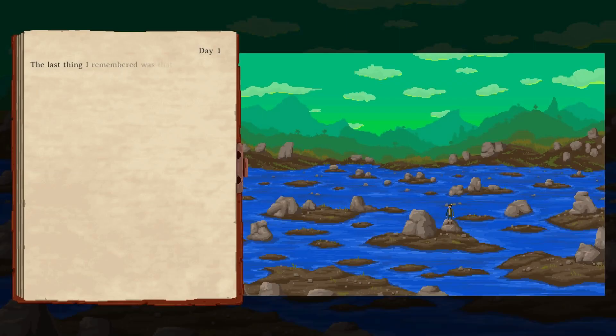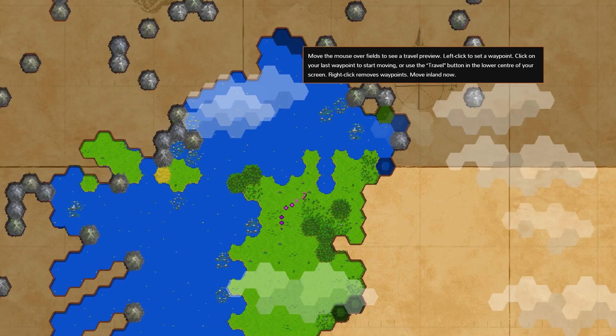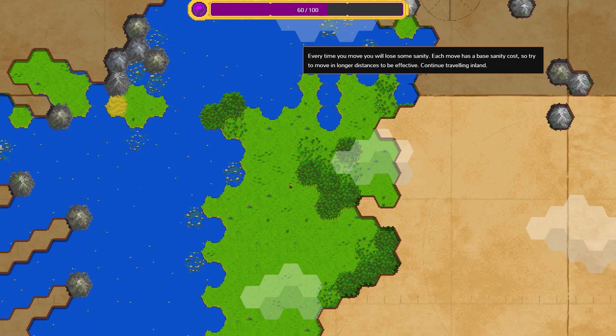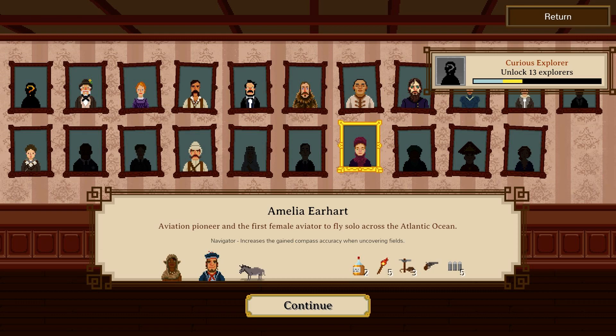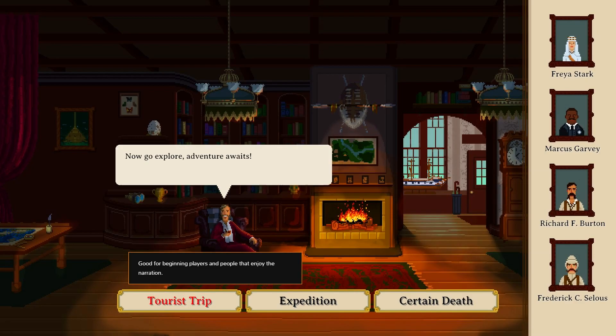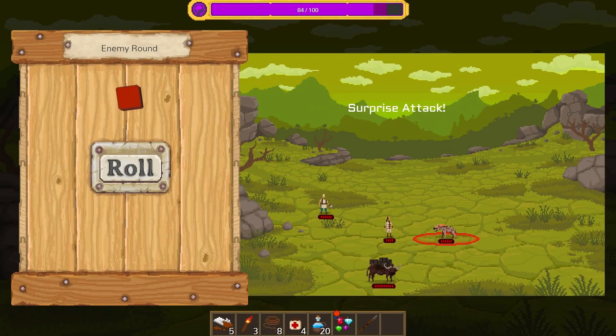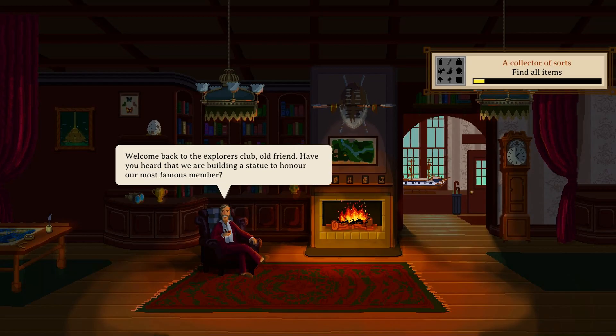When you first start the game you're given a pretty good training level explaining how everything works — it is quite a lot of information to take in, but the training covers what you need. Once ready, there's a large list of famous 19th century characters to choose from — Freya Stark, H.P. Lovecraft and Nikola Tesla just to name a few. Each character has different passives, inventory, combat dice and a pre-set party, giving a different experience each time. If anything, I feel you're given too many to choose from.